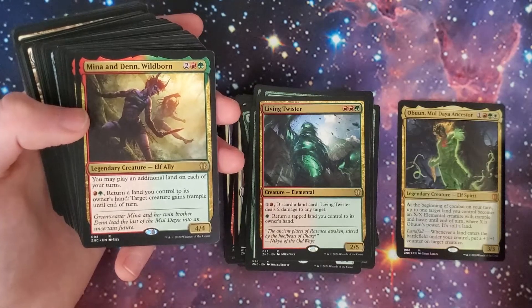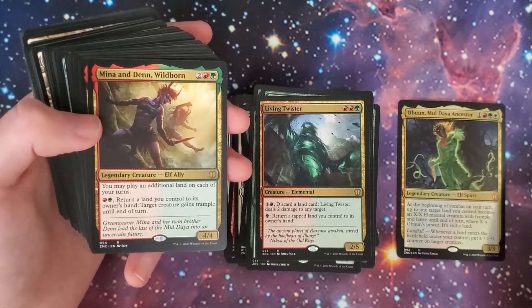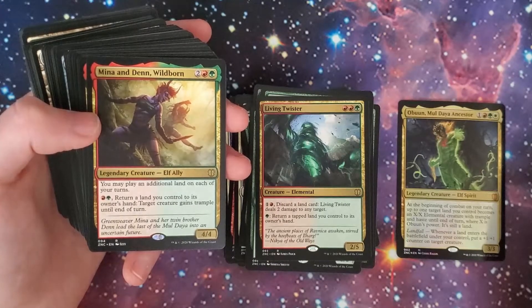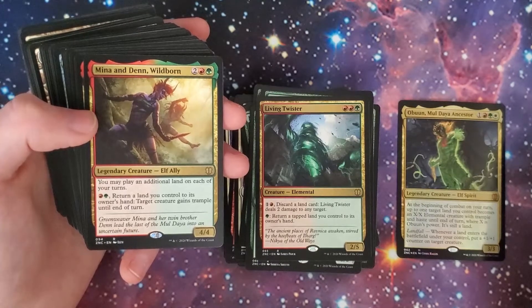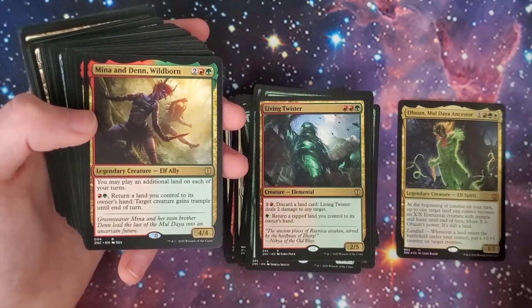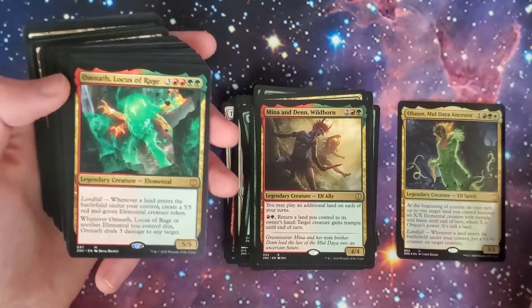Another thing that's going to be great with this deck: Oracle of Mul Daya — it's now like a $30–$40 card, which is crazy. Luckily I have at least one, hopefully one to spare for the deck I'm going to create. It allows you to play an additional land and you can play with the top card of your library revealed. You also want to run maybe Crucible of Worlds with this deck.